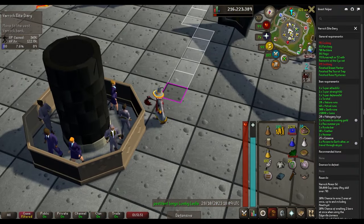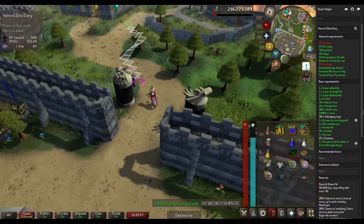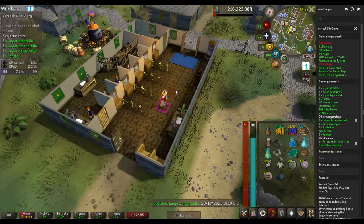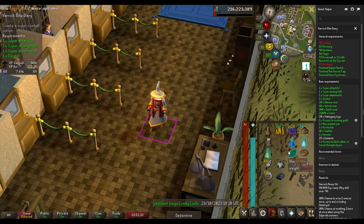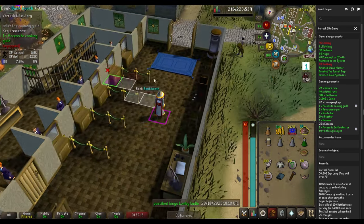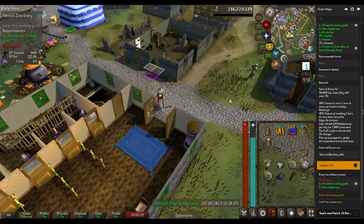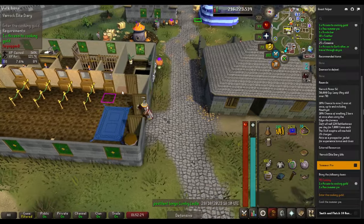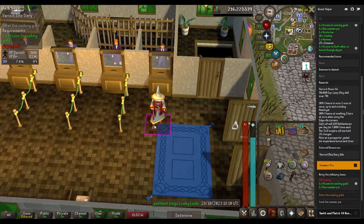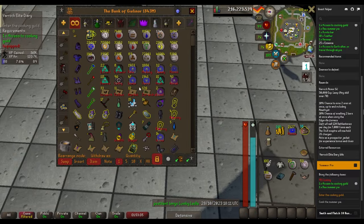I believe I have everything I need for the Varrock elite diary, but I don't have 95 Cooking or 89 Smithing — I'll boost those. For cooking I bought 10 chef's delights; hopefully that's enough. I'll make a super combat potion — one diary task done. For the cooking task I'll use the bake pie spell on the lunar spellbook, which guarantees I don't burn the summer pie. 96 Cooking on the first try — very nice. Achievement done.